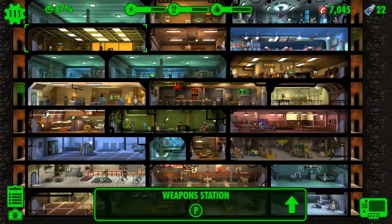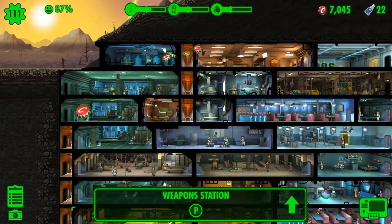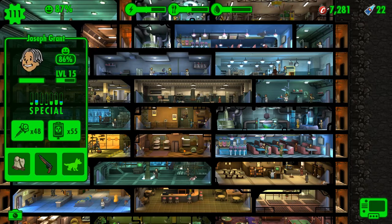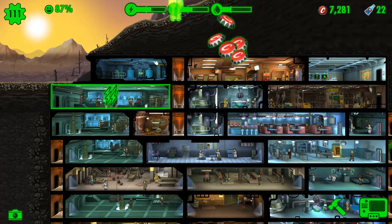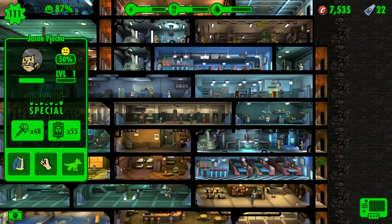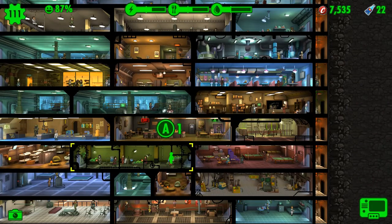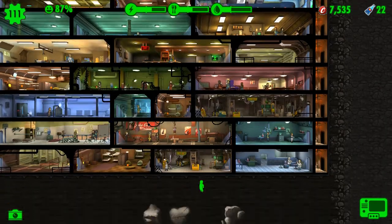If you hear a little jingle in the background, there's a guy that comes in with a little trench coat and hat that you want to look for — he's very helpful. He is full level, so no need to put him in a training room. Ten is the max level, if you were wondering — you cannot go past level ten. Some of these characters have my last name because I thought it would be interesting.